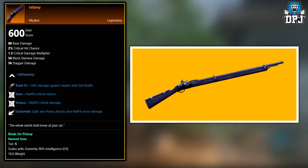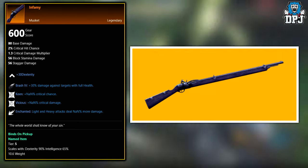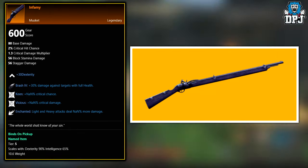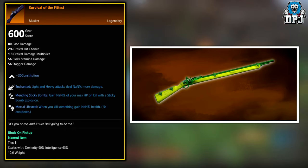Next up we have The Infamy. This legendary is an exclusive drop from the Garden of Genesis expedition boss known as Alluvian Mild Caretaker. If you want to farm this, that's where you need to head.